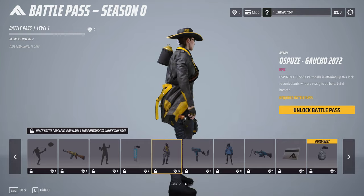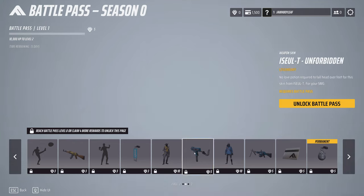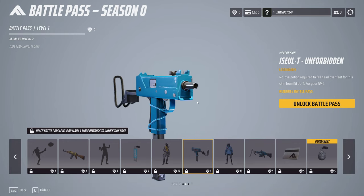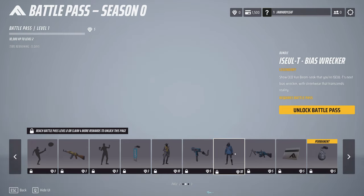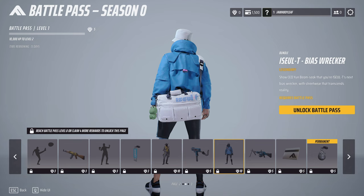And here we got a cowboy outfit. This one's clean. I like the cowboy outfits. And then here we got another blue Mac 10 — really nice. They got what looks like a blue shoelace here. And we get a blue outfit as well. This one looks cool.